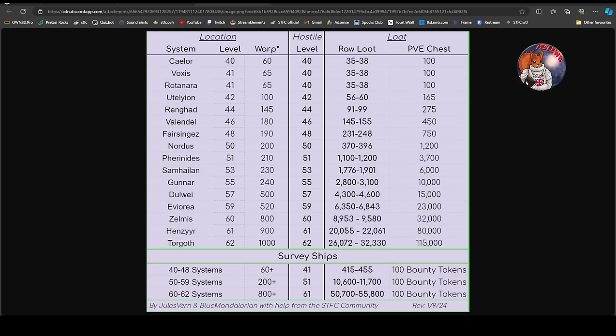This chart will be available on our Discord. It shows the raw loot you get from each particular hostile and what you have a chance of getting if you get a chest. Remember, a chest is only a chance - there's still the option that you get just normal ship parts. The ratio I've seen is roughly about 33%, about one in three hostiles dropping a chest containing Zindi scraps.